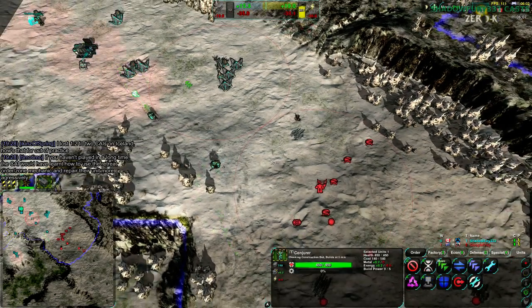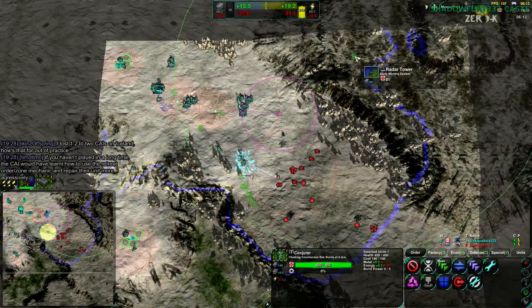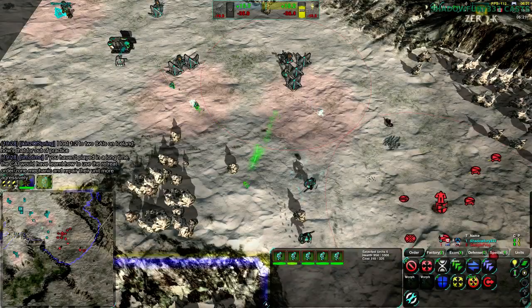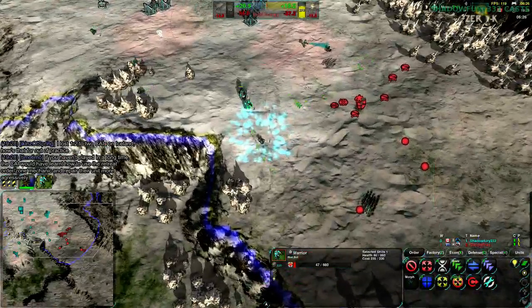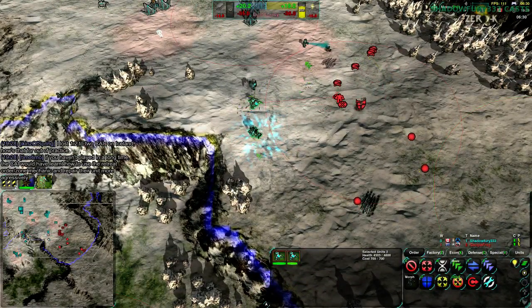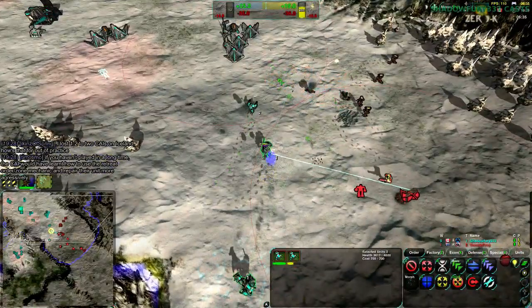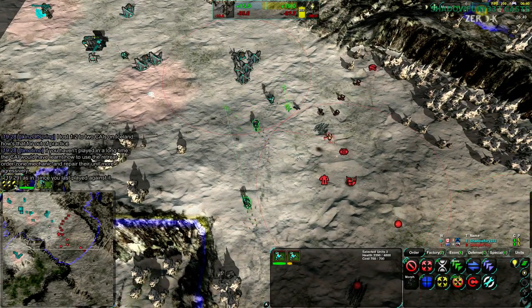That is the sound things make when they are taken. I should check up here because this hasn't been taken — this would be a really good place to take, though it might be a waste of resources. I think I have enough that I can actually raid the bottom. The one thing about Zeus is that they beat Pyros one-on-one, but as the numbers of Pyros increase, the effectiveness of the Zeus decreases.